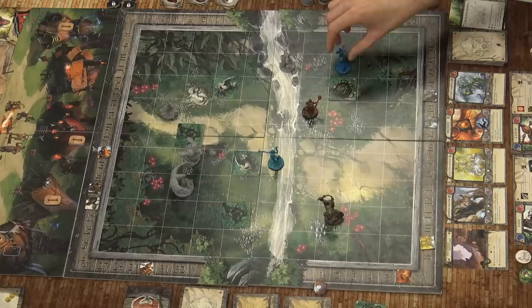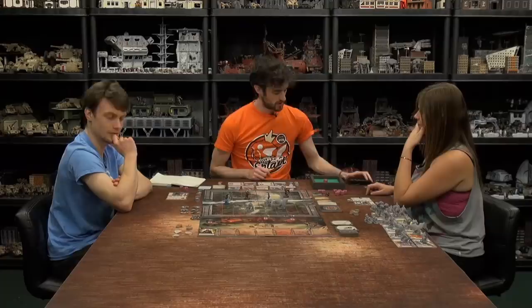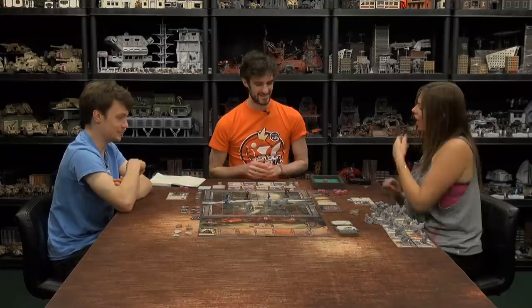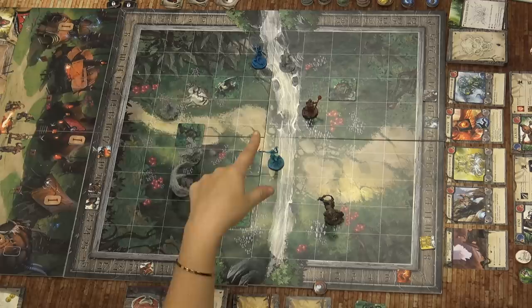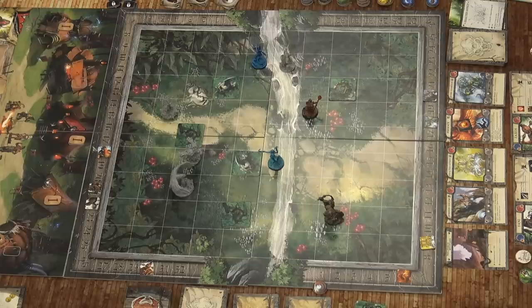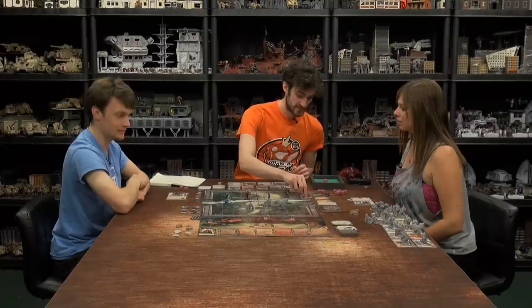I roll one attack die and get one, added to my four base damage. Plus the two from vaulting makes seven total. Do you need a question? You can rotate 180 degrees in Wild Ascent — it takes one speed but it's not restricted to just 90 degrees. That's seven damage dealt to the Exalted Effigy, bringing it down to two HP.